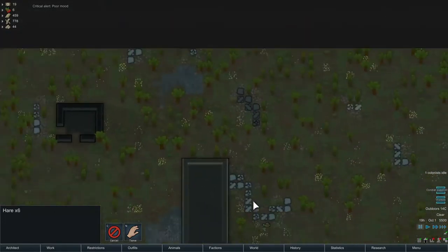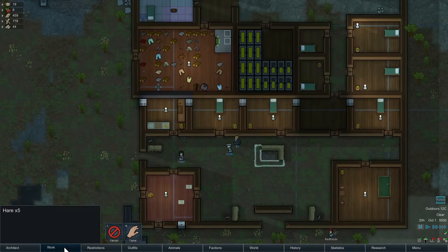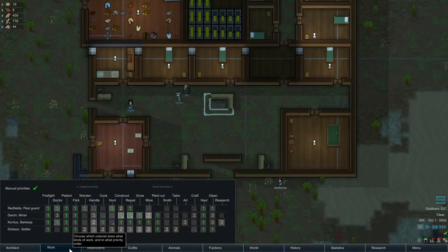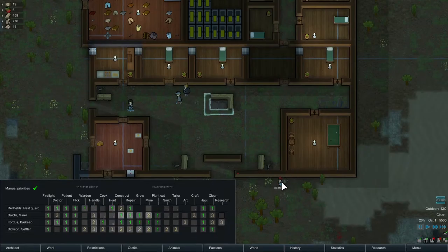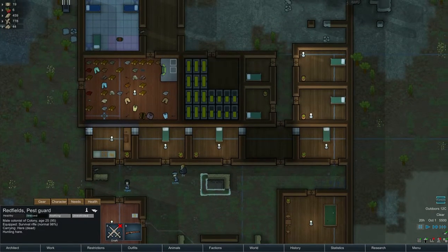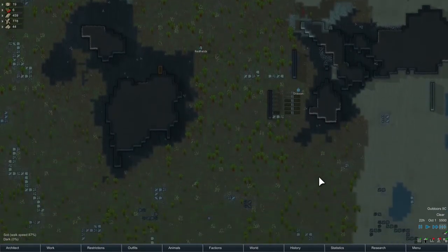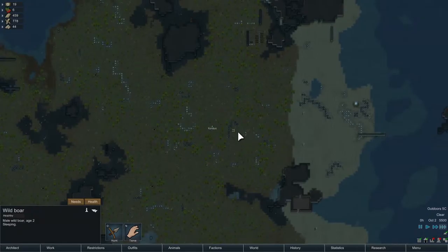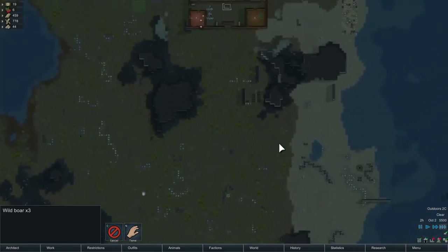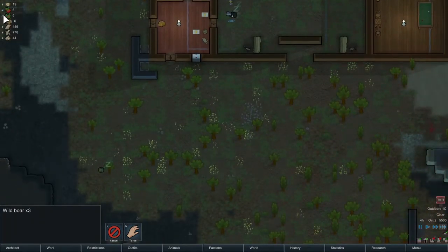We haven't got much raw food, we haven't got many meals, so I think we're going to have to go hunting. What have we got in the way of rabbits on the map? Let's hunt all these rabbits. Let's not go after the boomerlope — not a good idea. After the boom rat imps incident, I'm pretty sure we don't need that. Pigs! We need pigs. Pigs are good. Let's also hunt those pigs, basically just to get some meat in here. We have near on no raw food.